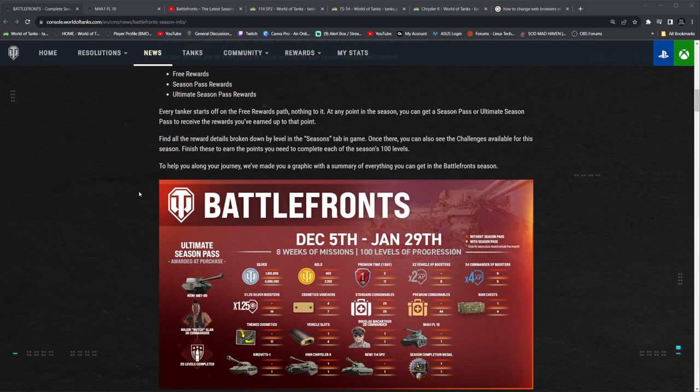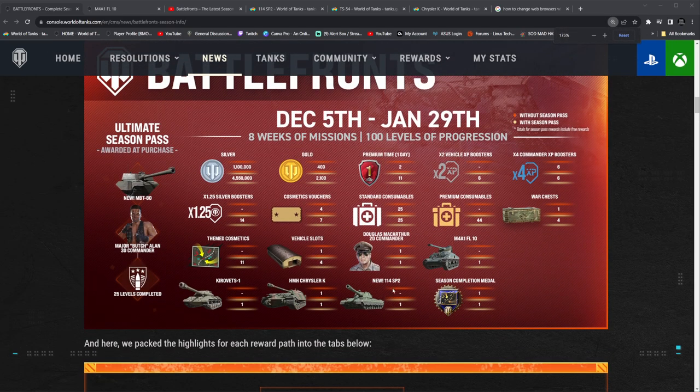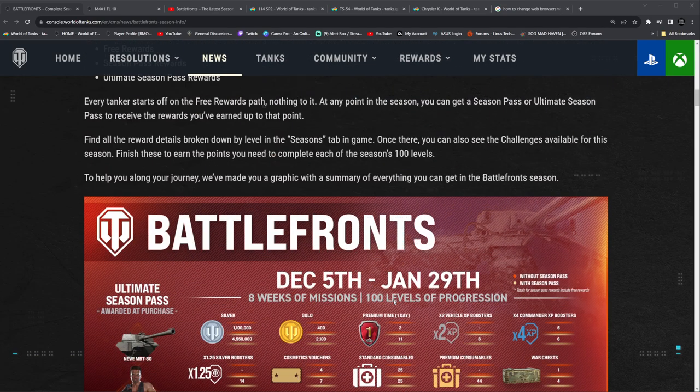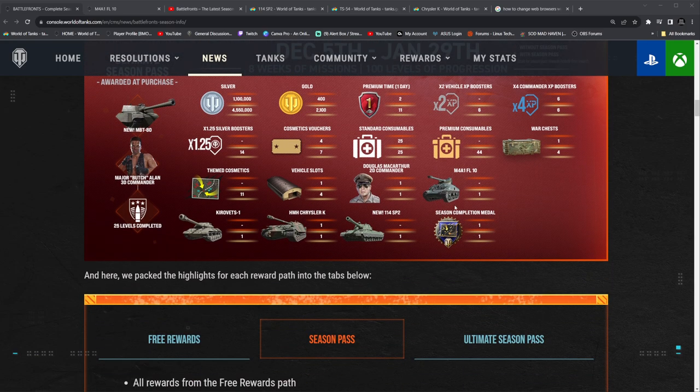So, Battlefronts. The Kreevets and the Chrysler K are going to be awesome giveaways inside the season pass for 2,000 gold. Along with the 114 SP2 — this tank is actually really nasty. Over on PC, this is considered a miniature Grille, and it's just going to be fun. Along with the M4A1 FL10, this is actually a 4-shot autoloader tier 6 medium tank. They got a hit point buff a while back, and I've actually been considering replaying this tank. It's pretty cool to see it on the season pass — as the free reward, it's not that bad of a tank.